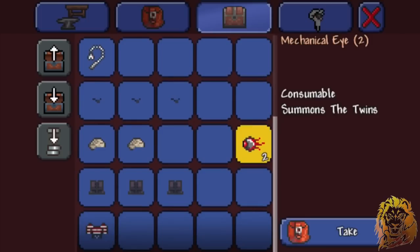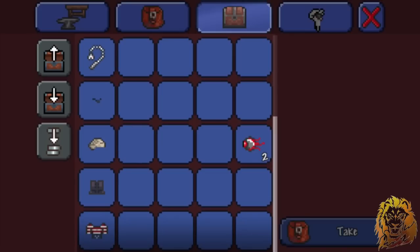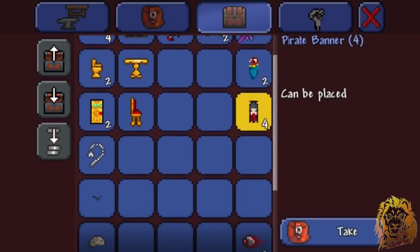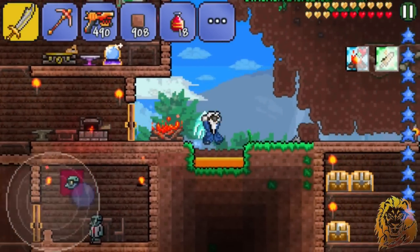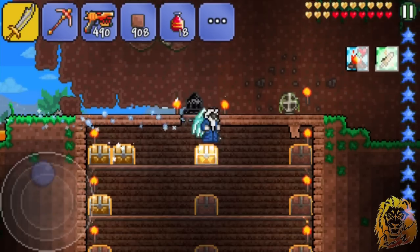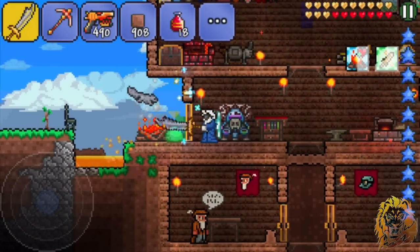I did want to try and get Skeleton Prime again — I didn't get that — but hopefully today we'll be fighting the Mechanical Eye. We got some more eye patches, sailor hats, extra banners, a lot more beds, and look at how many presents we got: about 40, like 20 of each during all the invasions. Really cool.